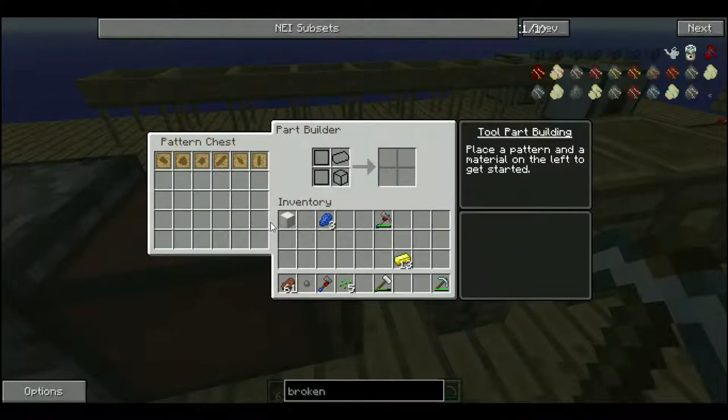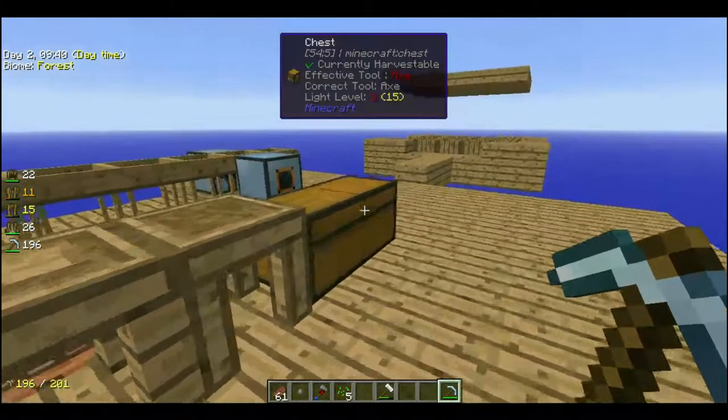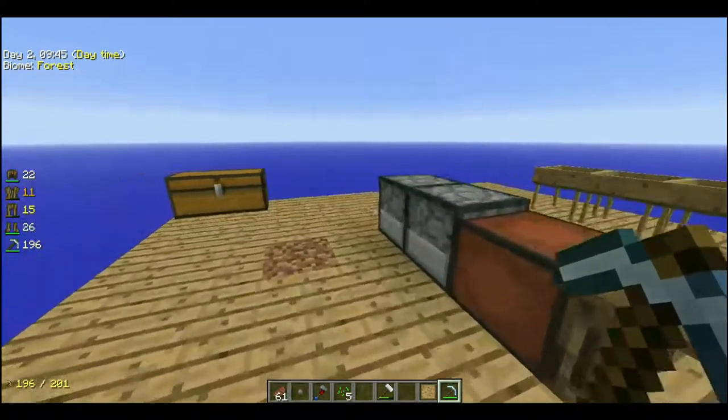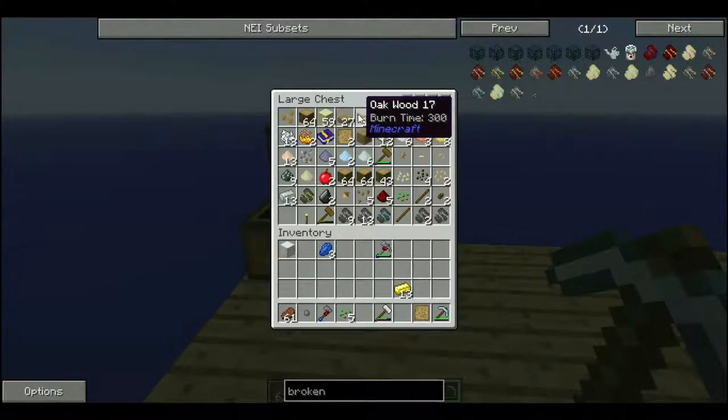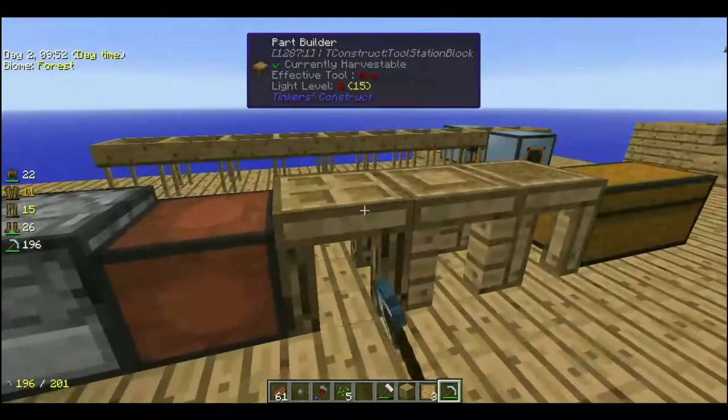Okay, so we need one of the small ones, which will require some wood. Guys, Nick did have to get off. He says sorry and all that.